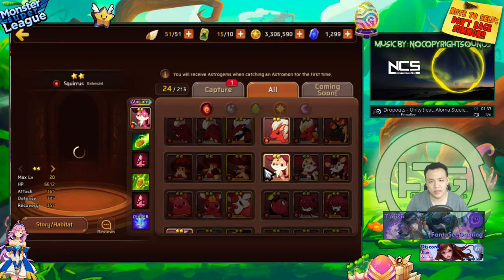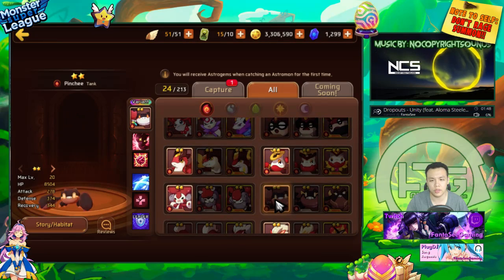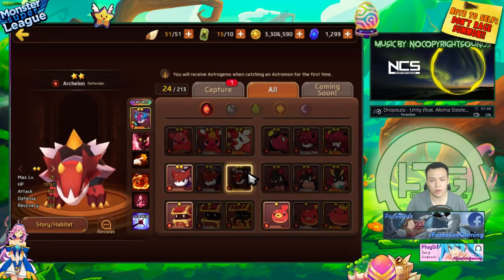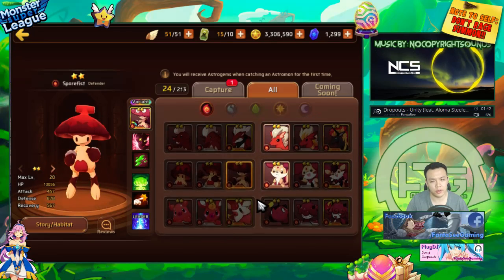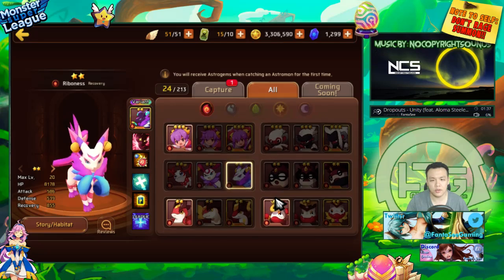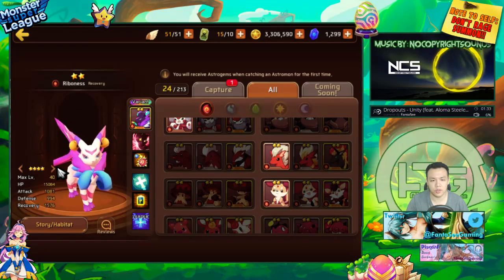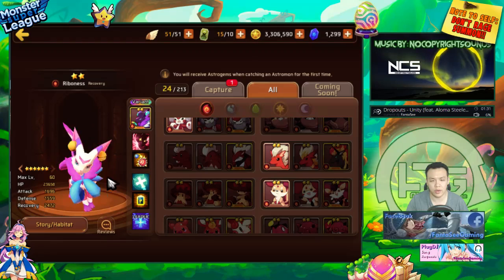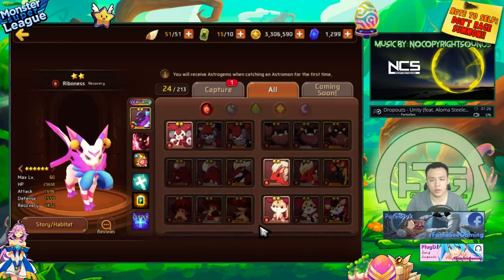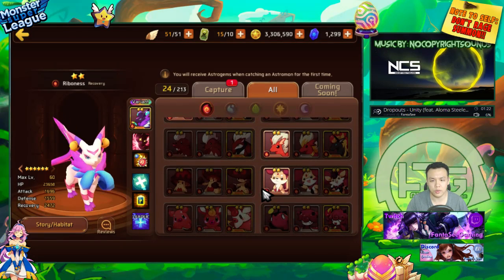I could say this about most 2-stars, but there are actually a few 2-stars that are somewhat usable early on if you have nothing better to use. That's really the only reason you'd be using these 2-stars. They suffer from the same problem as the 1-stars — 2-star monsters also have very low activation rates on some of their skills. But I can actually talk about some of the more notable 2-stars you might be able to use early on.